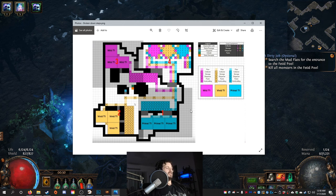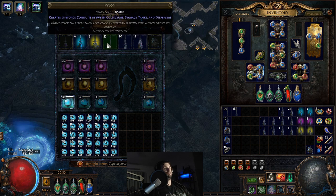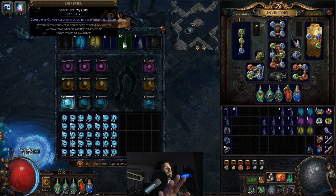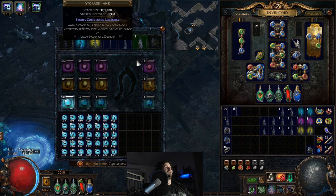Anything with S is storage, anything with P is a pylon. In our seed stock we have our primal life force collectors, which collect the seeds — you put your seeds around them. Pylons link everything. We won't talk about dispersers until part four; that will be its own video. So we're simply going to focus on storage tanks, pylons, and life force collectors.